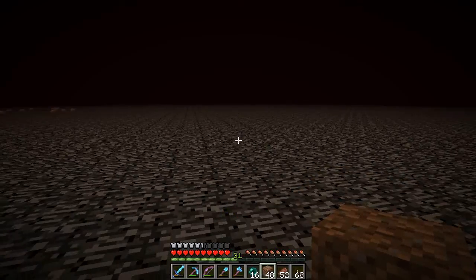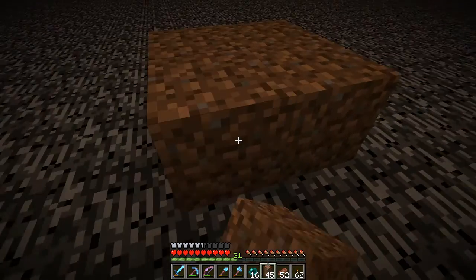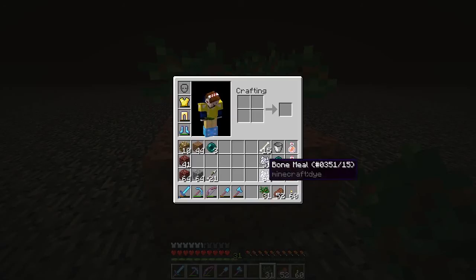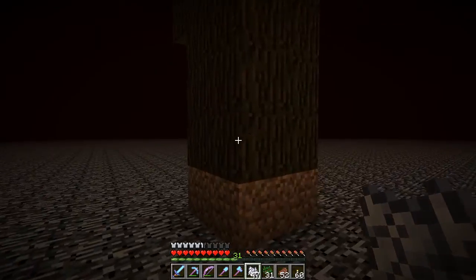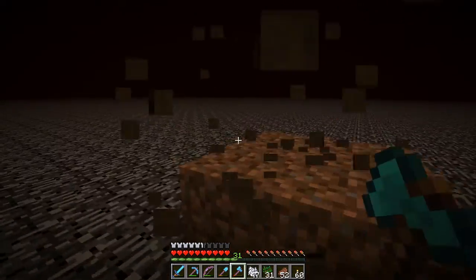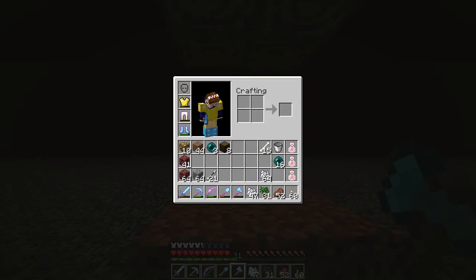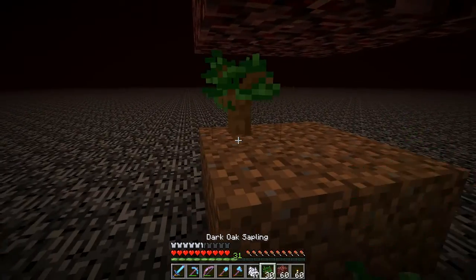Welcome back - we're on the Far Side server again today, starting on the roof of the nether. I'm going to show you guys how to put a hole in the roof of the nether. We dug out a spot right there, and we want to grow a tree down - it has to be dark oak saplings. Then we're going to replace this with a solid hard block; netherrack worked last time so I'm going with netherrack again.